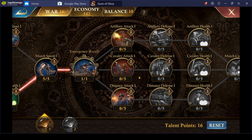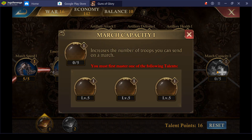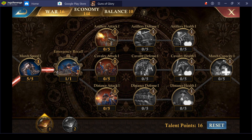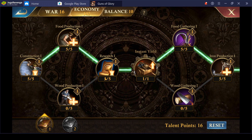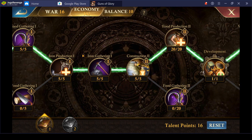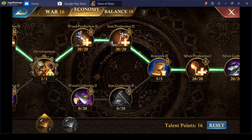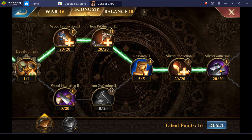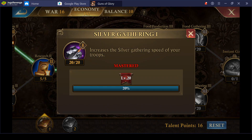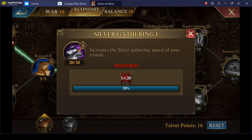If you actually have enough points and want to keep them in the Alliance resource mine even longer, go up to March capacity one and March capacity two. I've got my economy points set up. If you're gathering iron or silver, here's the talent tree. I think that's about as far as I'm going to get for a while with this particular setup.